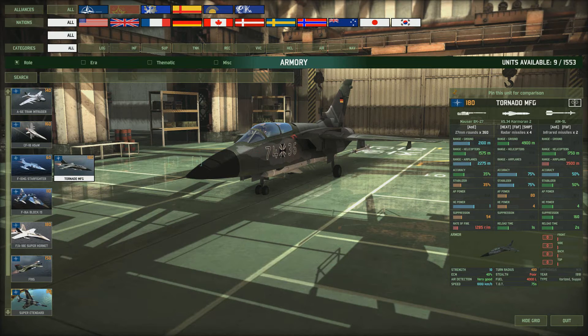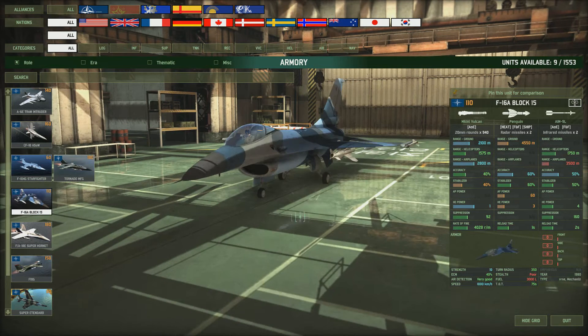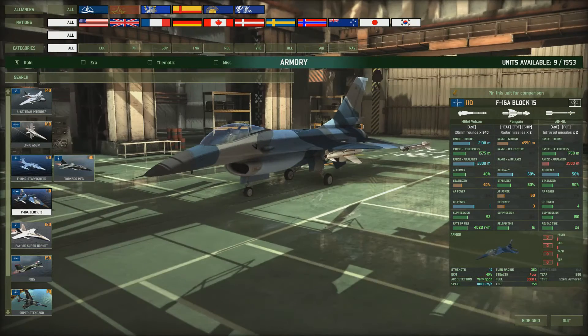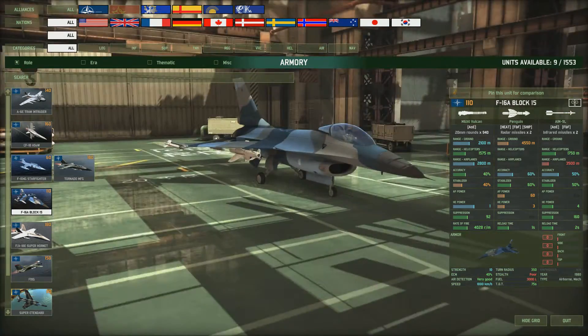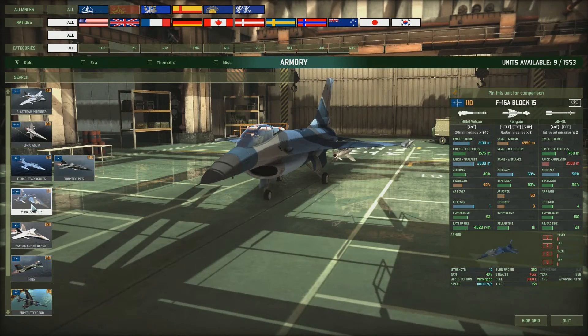Next we've got the F-16A Block 15 - a medium price one at 110 points, a bit of an all-rounder. Again the range is letting this one down a little bit, and the accuracy and stabilizer and AP power on this missile aren't quite up to par. It's a medium range fighter aircraft that can double up roles. It's got the Vulcan, can shoot at helicopters, does 1000 kilometers per hour, ECM really good - just the range letting it down a bit, but cheaper.